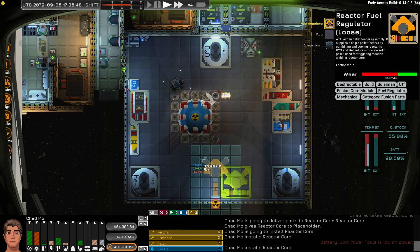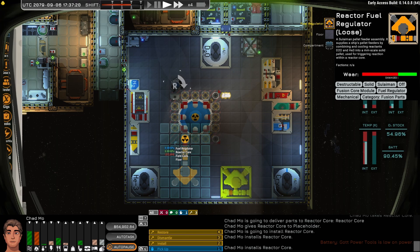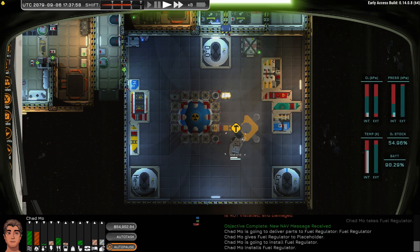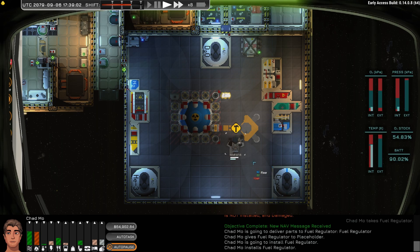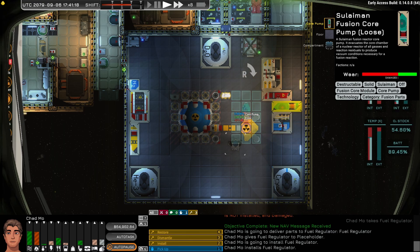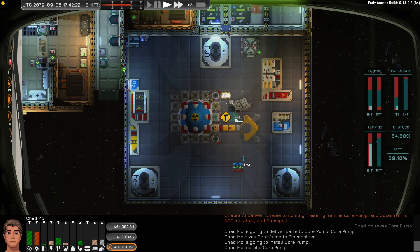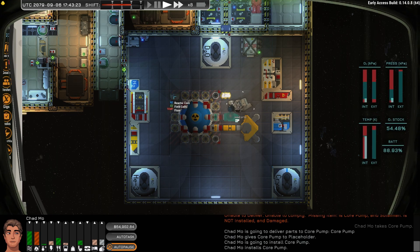I've gone ahead and repaired these and restored them to their maximum quality, and now we're going to install. I'm thinking I might go here with this one. Then we can use these other nodes for pieces that are smaller. I'm not certain there is a benefit to how you arrange the pieces — the reactor specs will change as you add different pieces, but there is still a minimum of what you must have to make it work. We've added the fuel regulator. Next I'm going to put on the core pump right next to it. I don't believe there's any prescribed place these must go, other than connected. You'll notice the corners are a little different — it's not symmetrical — and there's the monitor, where the control panel is for the whole thing.